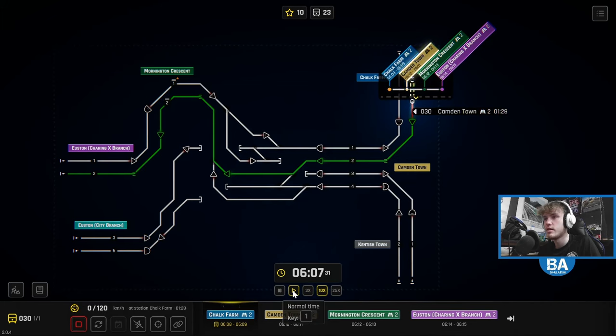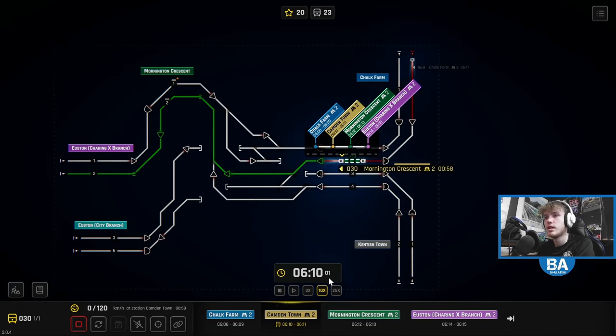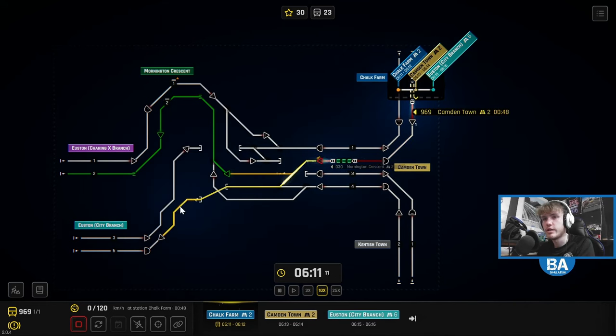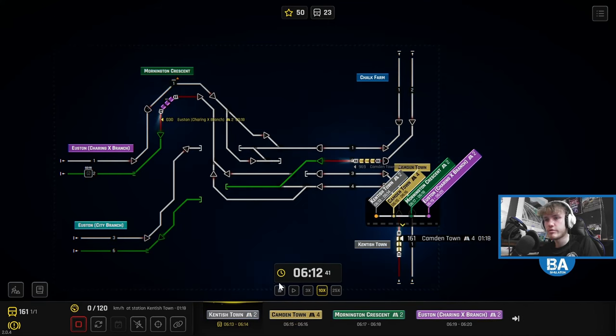We'll do five minutes of this, then over to the next one, see how many we can get through. Because this is quite a simple one, but they get incredibly harder as you go along. Only some of the maps on there are just mental. That's the City Branch, so we shall get you down the City Branch. That's like an auto signal, so you can sort of do that one on top — Charing Cross Branch.